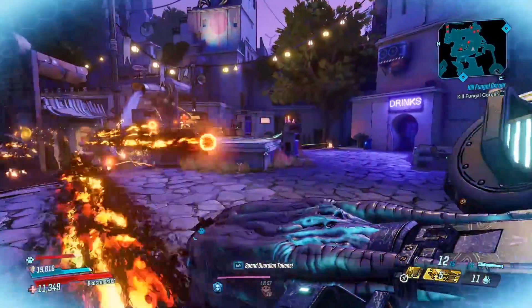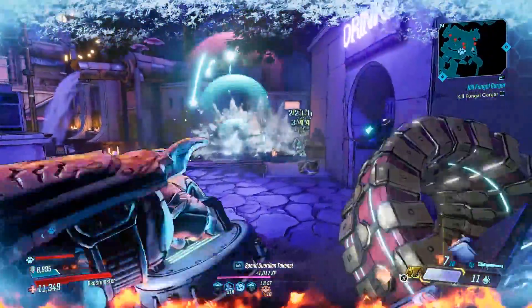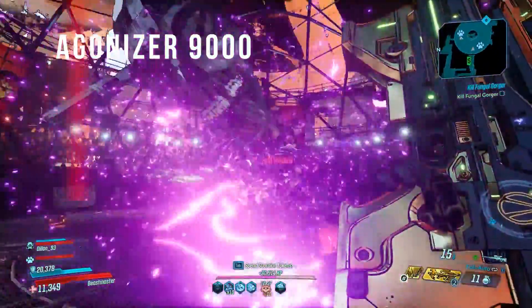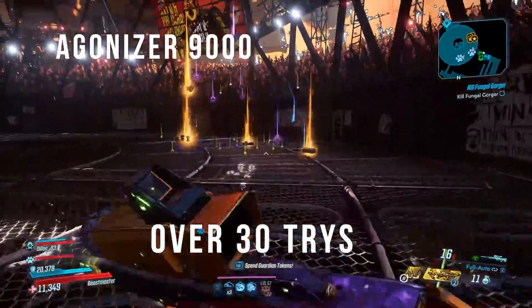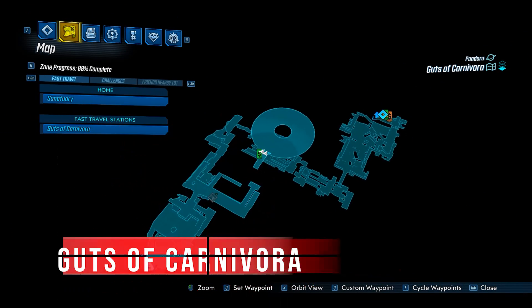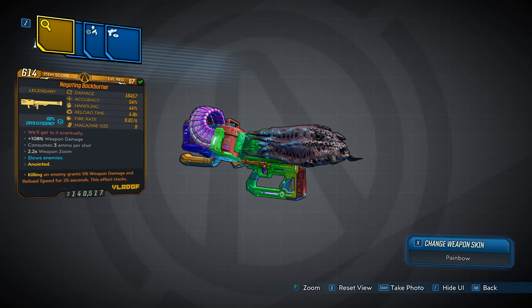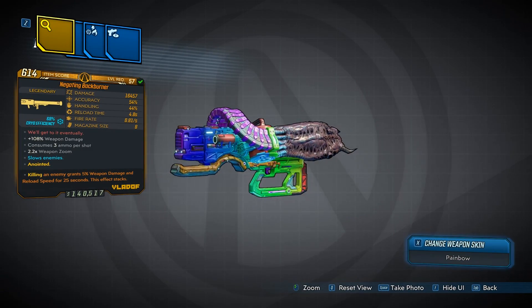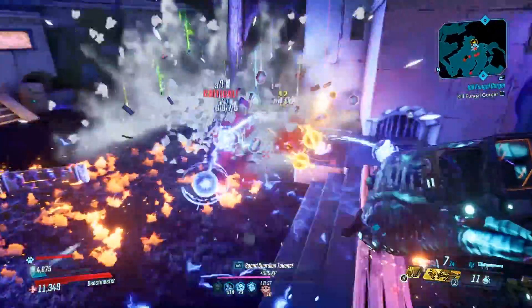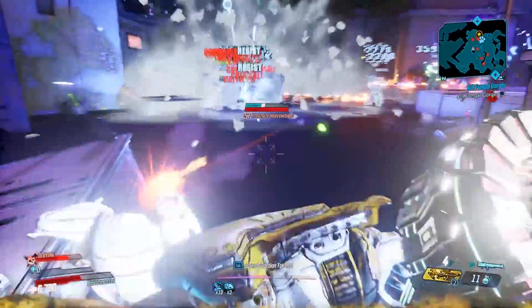Coming in next we have the Backburner, a legendary rocket launcher manufactured by Vladof. To obtain this, you'll be farming the Agonizer 9000 a lot — this one took me a long time to get. The Agonizer 9000 can be found in the Guts of Carnivora region on Pandora. It basically fires a giant energy ball that generates a singularity upon exploding and causes five smaller projectiles to erupt from the location you hit. This thing can come in any element, and the weapon view will be shown on screen.